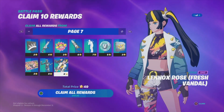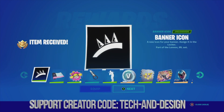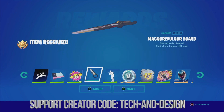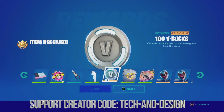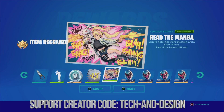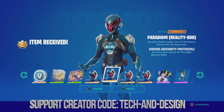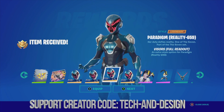Let's claim the entire page by pressing Y, then hold A to claim everything. We'll get the wrap, go next, same goes with the glider — go next — get some V-Bucks, and then we have this loading screen and this style.